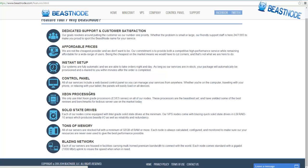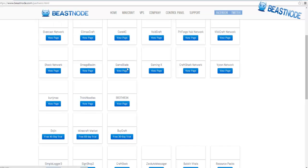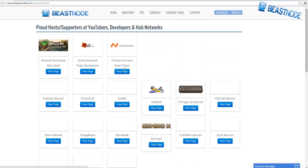They have 24/7 access and you can find them on Facebook and Twitter. Here are some included features: tons of memory, solid-state drives, a control panel, instant setup, affordable prices, and dedicated support. When I set up my account and reached out to Beast Node for a partnership, they responded almost instantaneously, answered all my questions, and were really helpful.